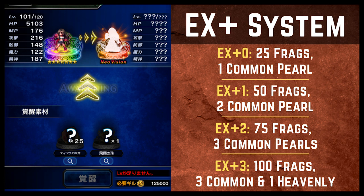From there, you can invest additional fragments and common pearls to unlock further EX pluses. With Tifa and other pre-existing seven star units, you need 50 fragments and two common pearls for EX plus one. For EX plus two you need 75 fragments and three common pearls. For EX plus three you need 100 fragments with three common pearls and one heavenly pearl, which is the rarer pearl variety.